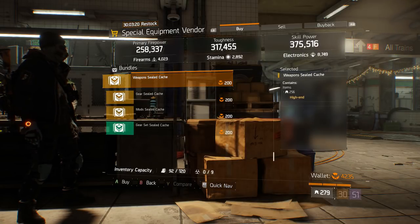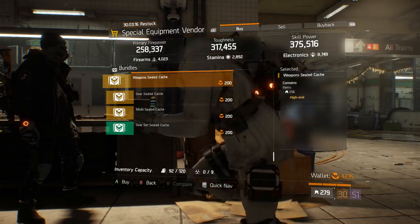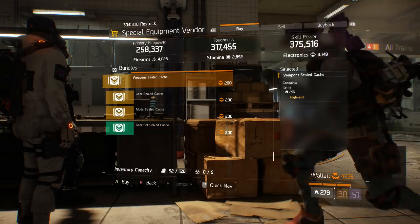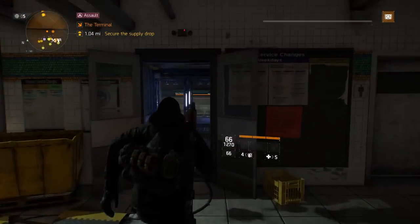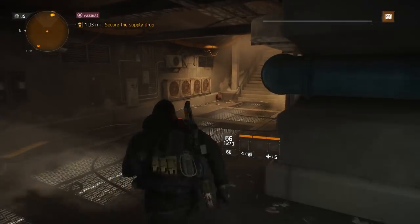Also, when you scroll down to bundles, you will see a classified gear cache available for purchase for 2500 Phoenix Credits. Whatever you get out of there will be completely random, but it'll help narrow down whatever you need for your build if you're still missing a piece. On top of that, the drop rates for classified gear have been increased from three percent to six percent.